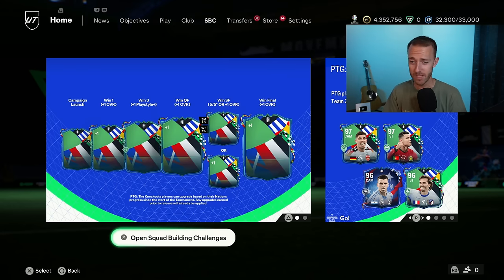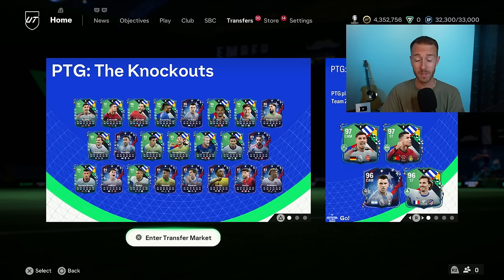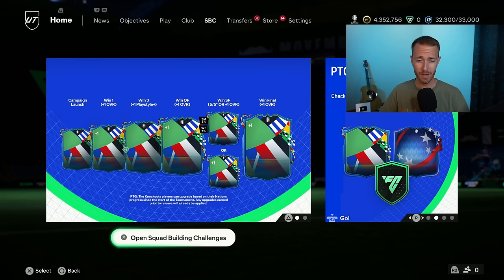I want to talk about that yesterday and everything related to PTG, the knockouts, because we have a lot of new cards that have come into packs, a lot of big upgrades that were just released, and also a lot of prices that are crashing because some of these cards are no longer live. We're also missing a few. I want to take a look at where some of those cards are and look into what upgrade packs we might be having today, as well as talk about the packability of these brand new cards.